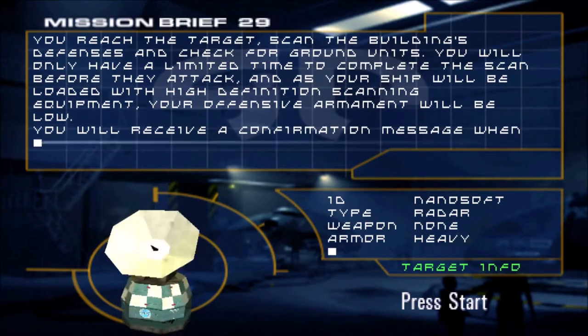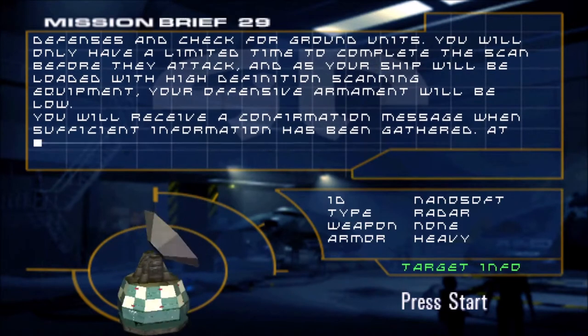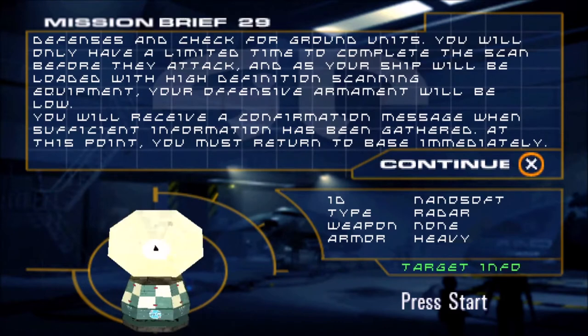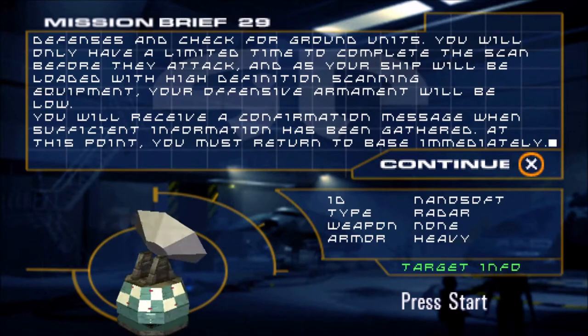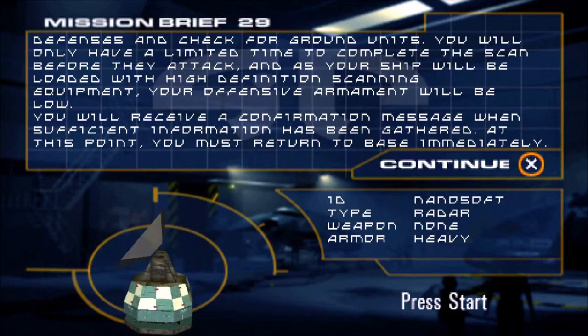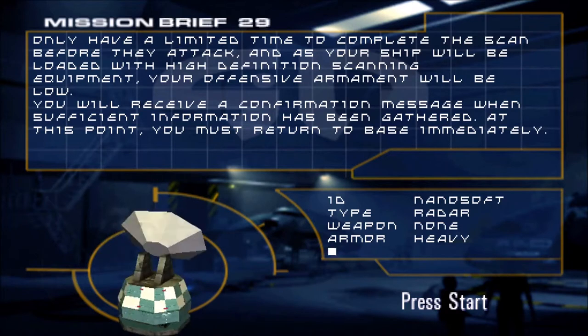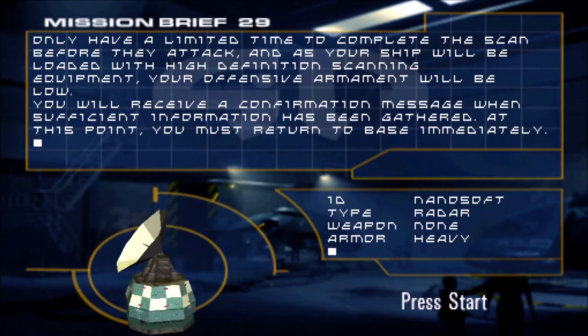You will only have a limited time to complete the scan before they attack. And as your ship will be loaded with high-definition scanning equipment, your offensive armament will be low. You will receive a confirmation message when sufficient information has been gathered. At this point, you must return to base immediately.